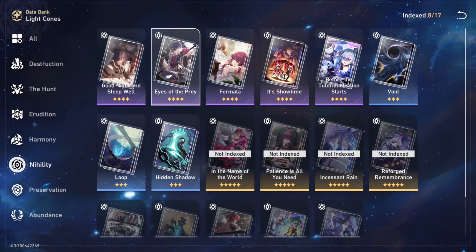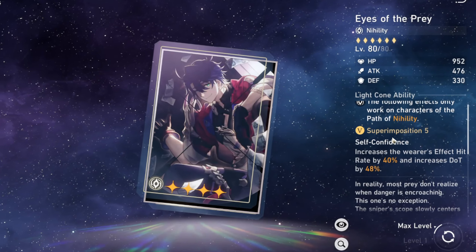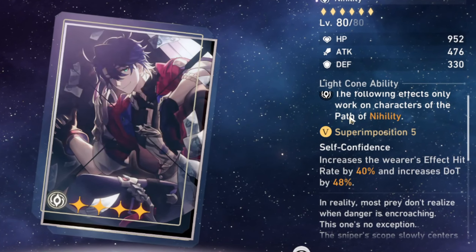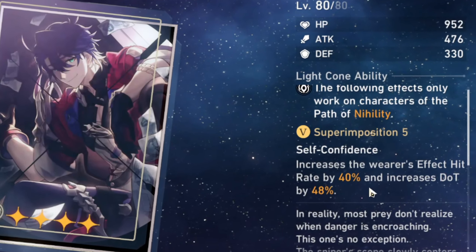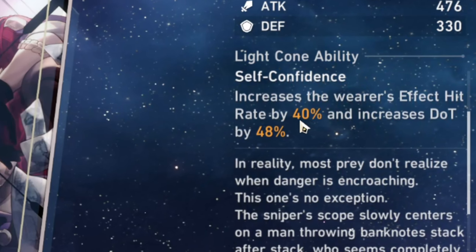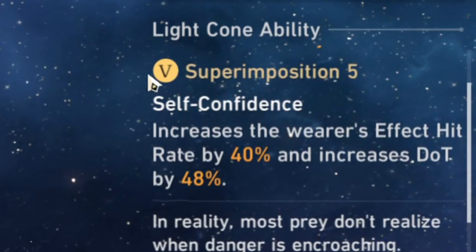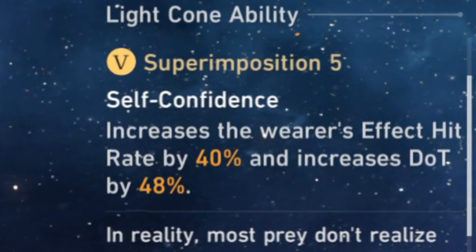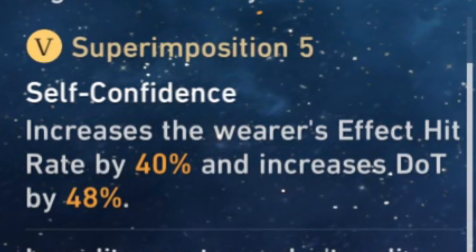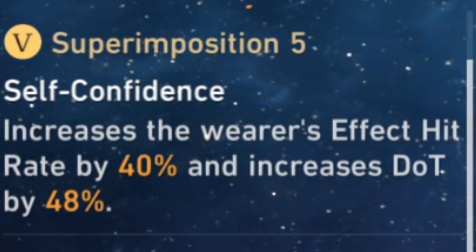He also has another option: 'In the Night' — wait, 'Eyes of the Prey.' This is an excellent four-star light cone option if you are lacking Effect Hit Rate and you don't have 'Tutorial.' With super impositions it can go up to 40%, which is pretty useful. It does boost his personal damage to some extent with the increased DoT damage, and it's an okay light cone to use if you don't have 'Tutorial,' the signature, or something similar, and you really need that Effect Hit Rate.